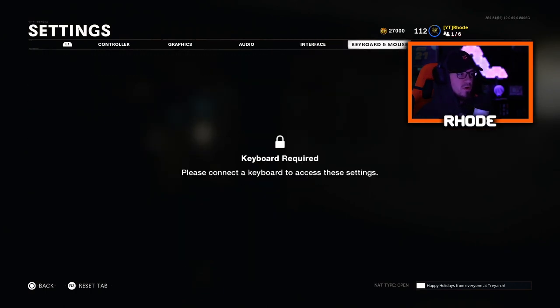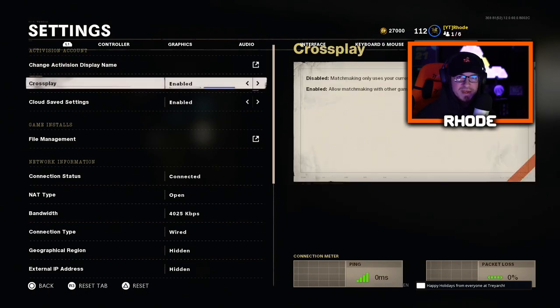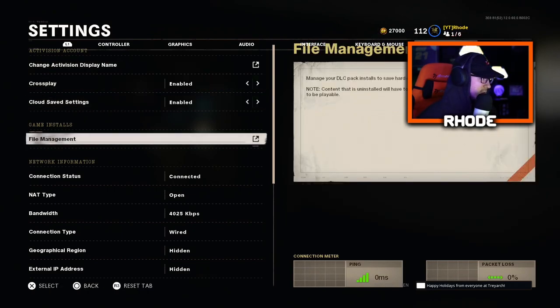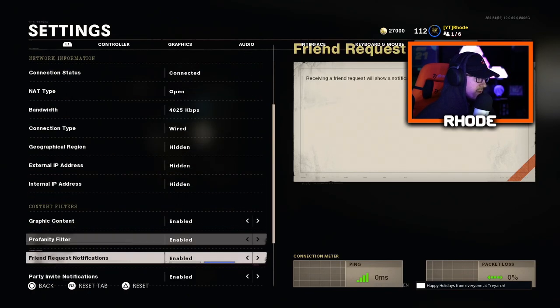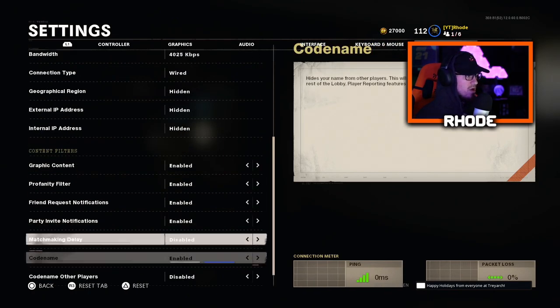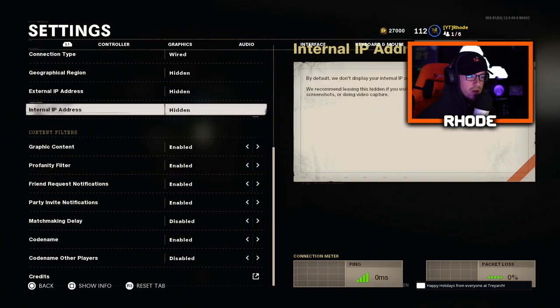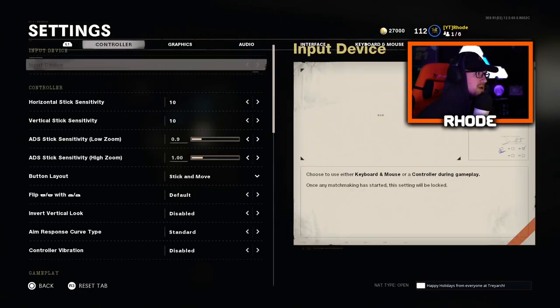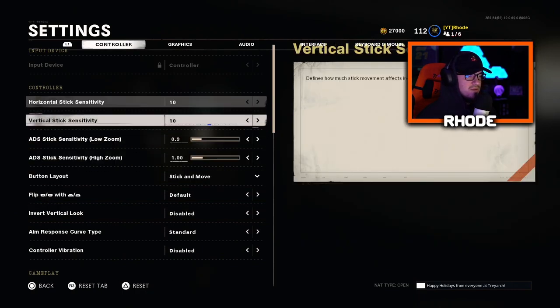Keyboard and mouse — obviously I don't use that. I have crossplay enabled so I'm playing with PC and Xbox players. None of this really matters much, but I have code name enabled — I've just had it like that for a while. So yeah, those are my settings.